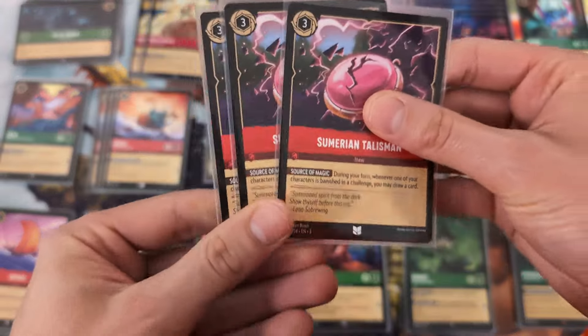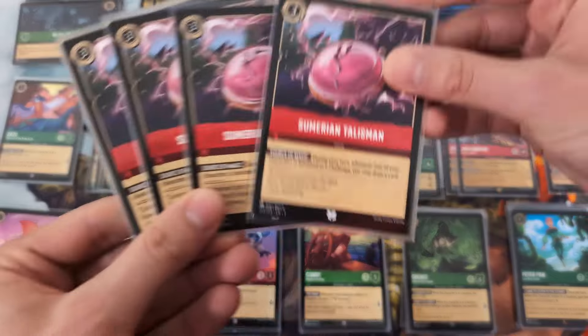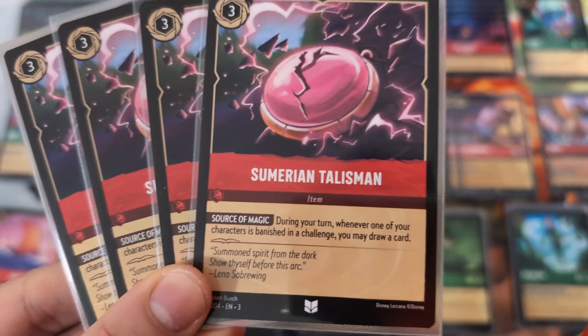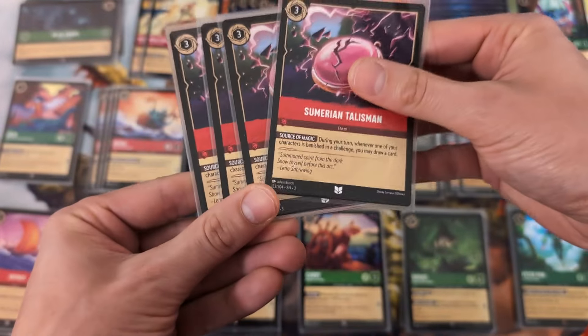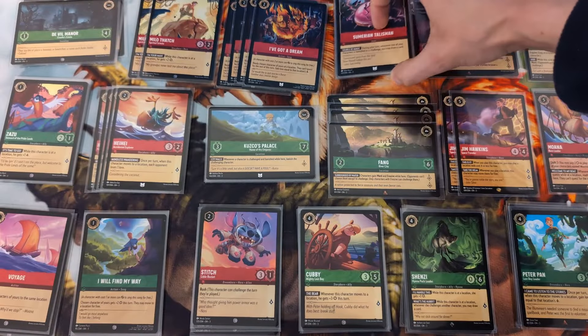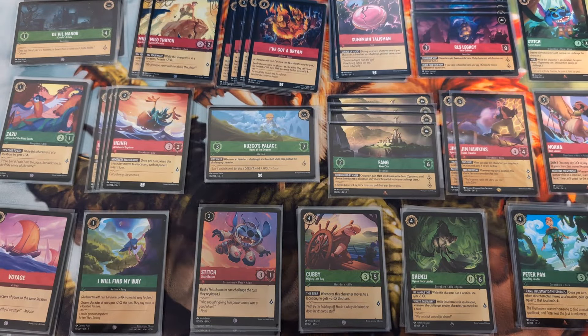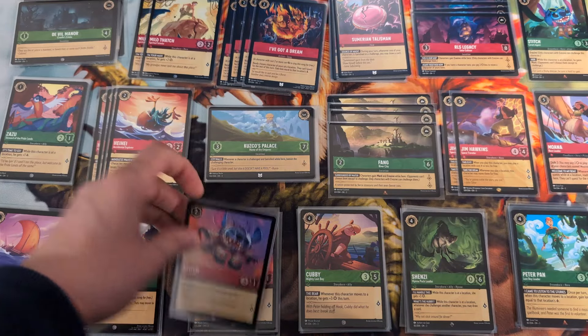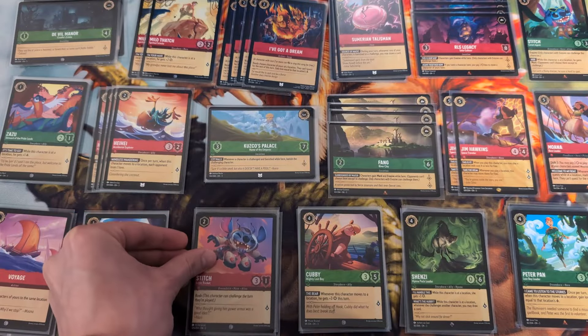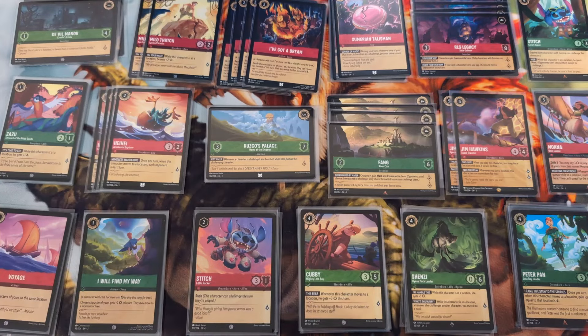Now we have Sumerian Talisman - we have four of these. During your turn, whenever one of your characters is banished in a challenge, you may draw a card. This is our card draw. It stays on the field for the whole game unless they destroy it with item destruction. You can run your Stitch Little Rockets, trade them off, and draw a card. Sumerian Talisman is so good.